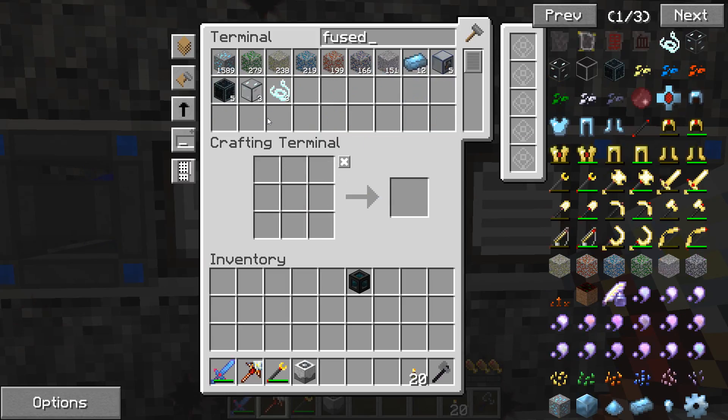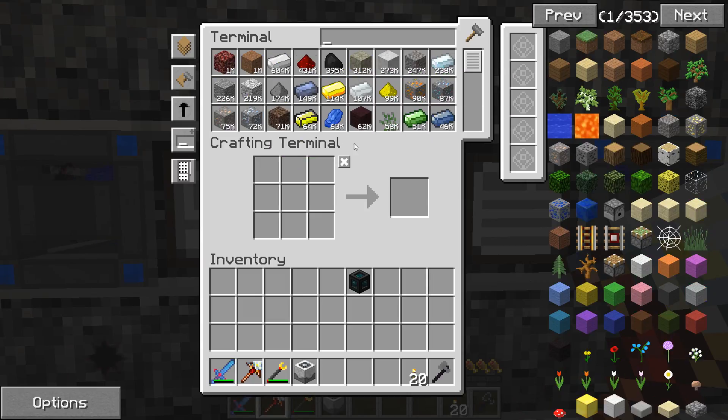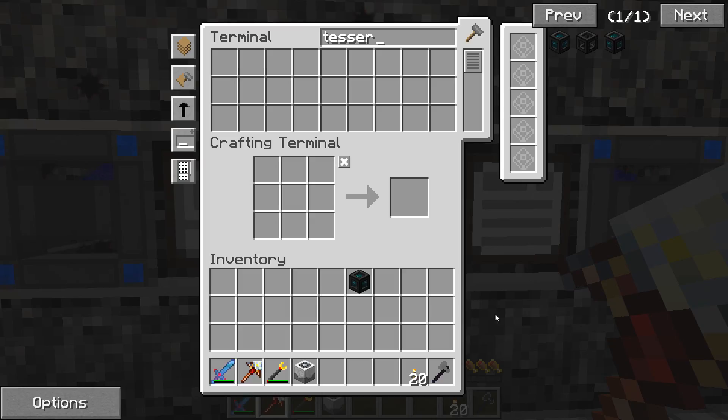Fused quartz - we'll make a craft for, let's say, a hundred. We have plenty of nether quartz to do so, and that'll start picking up very soon. So tesseract - now we can build a couple of these. We'll let that run and go.